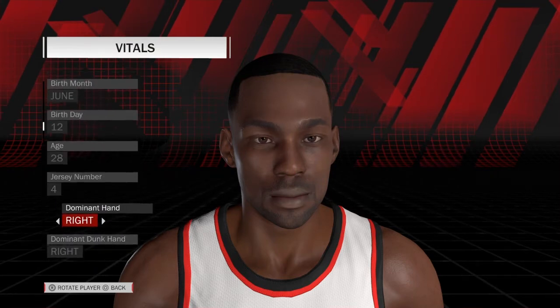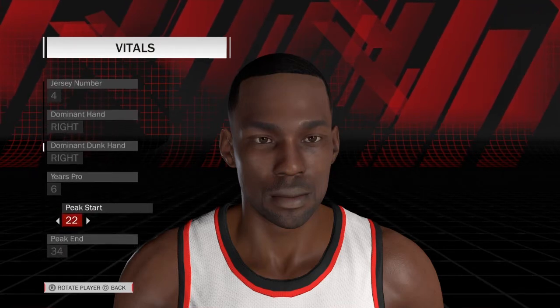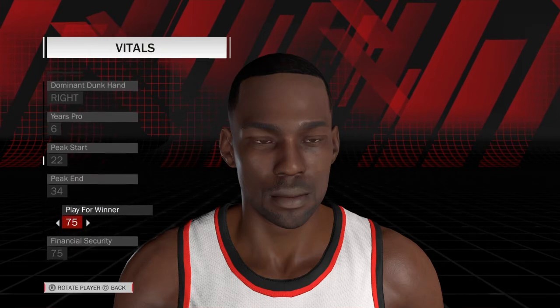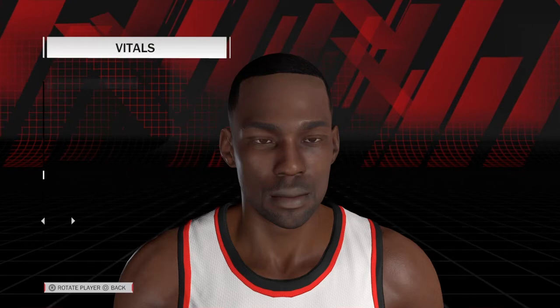Jersey number four when he played on the Wizards. He was right-handed. Six years pro. Peak star 22, peak end 34. Play for the winner 75, security 75, and loyalty 70.